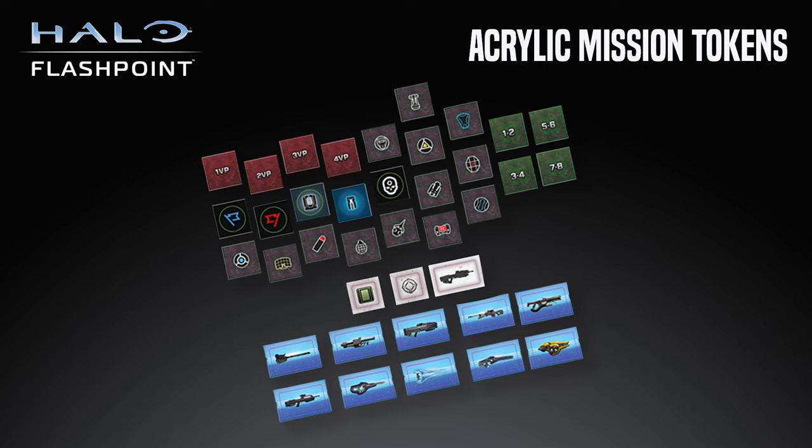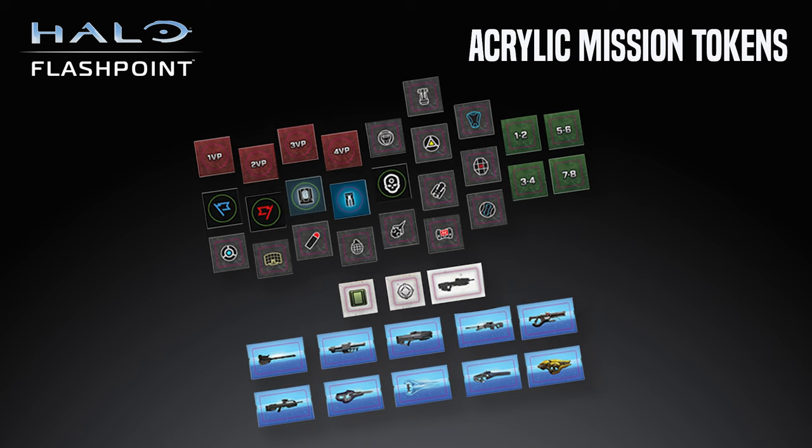Compete for glory, beat your friends, record your achievements and win a special set of acrylic mission tokens. This Organized Player Kit is good for up to 8 players, so you can use multiple kits to expand beyond that. The kit contains an acrylic mission token set which you can use as a prize, a booklet on how to run a Halo Flashpoint event, an achievements poster, 8 sheets of event stickers and 8 double-sided achievement and score sheets. We'll be bringing you more details on this Organized Player Kit in a future video.